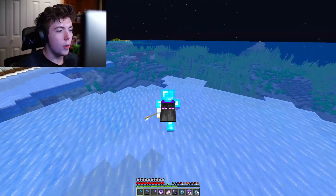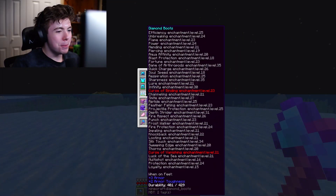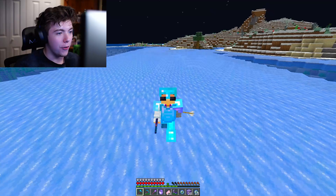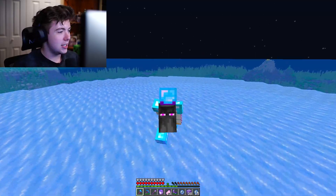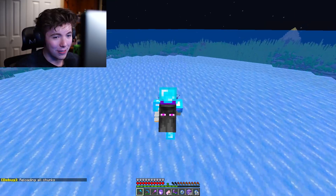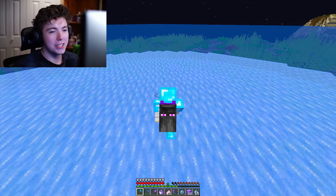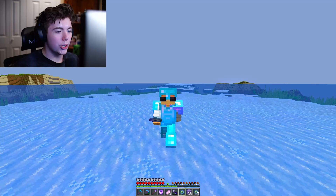Oh wait — look how far my ice walker goes! My boots have Frost Walker and look how far out that goes. I honestly had no idea Frost Walker could go that far. It's staying as ice too, because we're in a snow biome — wait, this is just the ocean. The Frost Walker lasts this long because of how powerful it is. It's only extending further as we go out — I didn't even know this could happen.